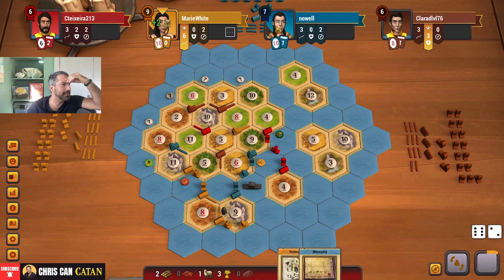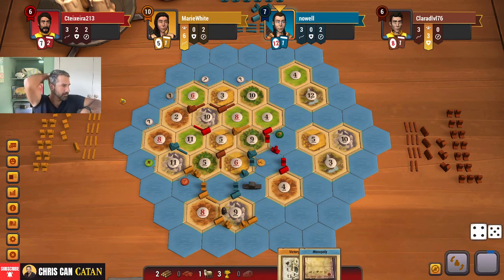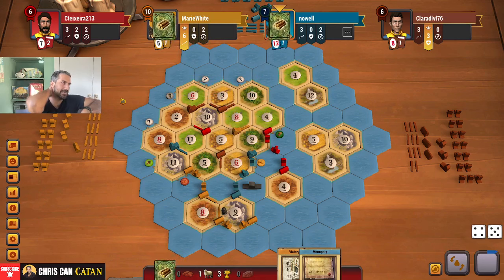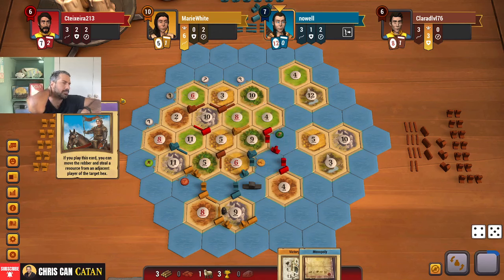And a card. Games to what, fourteen? We've got to look out for the brick too. There hasn't been a single four since we got to this brick spot, but at least there's now three brick out there. More wood — and again, that could also make that brick option really juicy. Or the wood.